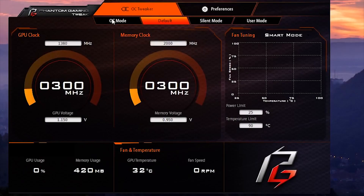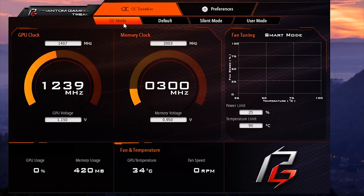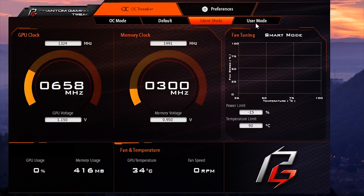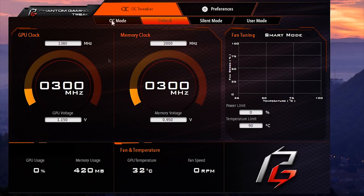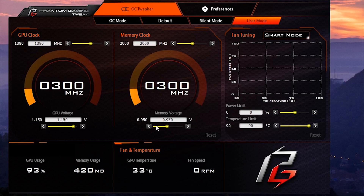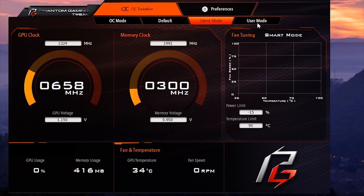The software used with these graphics cards is ASRock's own Phantom Gaming Tweak. You can overclock the card using this program, switch between pre-installed overclocking modes, control fans and set a custom fan profile, and adjust both the power limit and temperature limit. Notably, you can also set precise voltages for the graphics core, which is especially useful when overclocking.